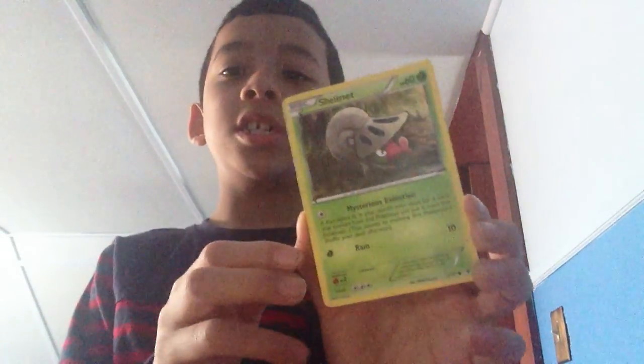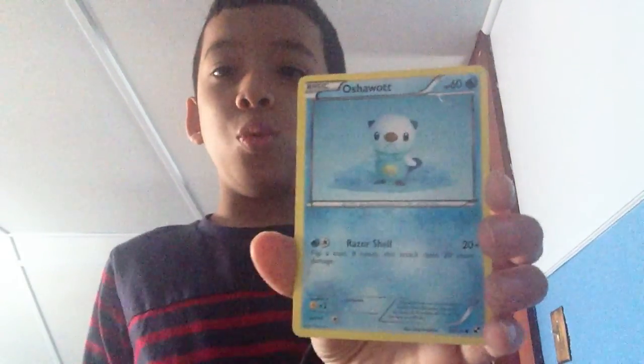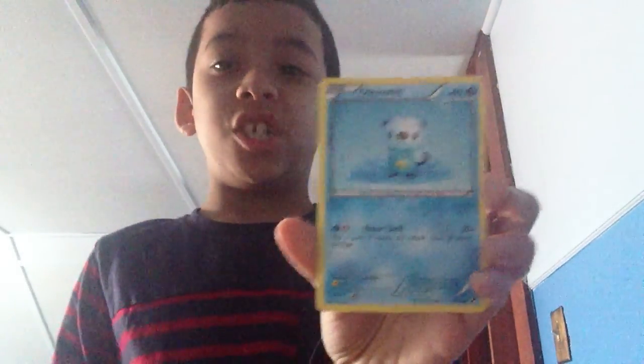Shelmet — 60, Mysterious Evolution, and Ram. I got Oshua — this is my favorite one — 60, and has my favorite move, Ratio.